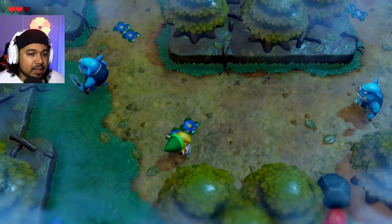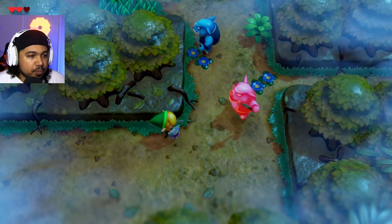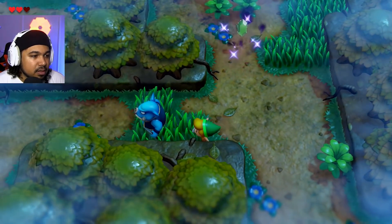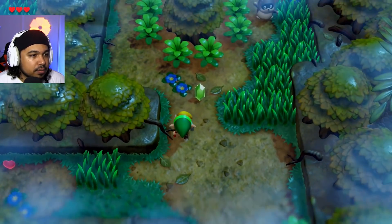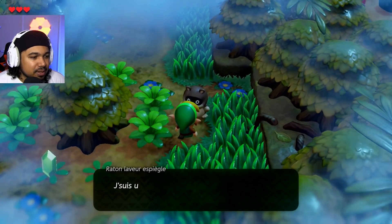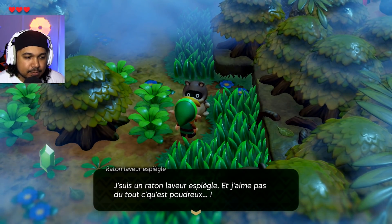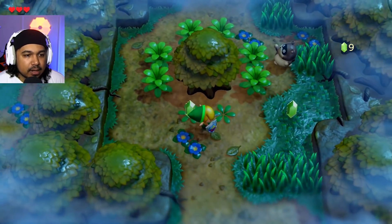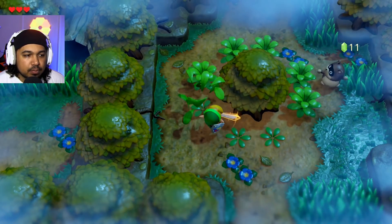D'accord. Ici on a des moblins — c'est les ennemis — et des slimes apparemment. Deux coups d'épée ça suffit, c'est des ennemis assez faibles. Il faut juste éviter de se faire toucher. Lui, je suis un raton laveur espiègle et j'aime pas du tout ce qu'il est poudreux. Donc s'il est espiègle et n'aime pas ce qui est poudreux, on va peut-être lui ramener un truc qui est poudreux.